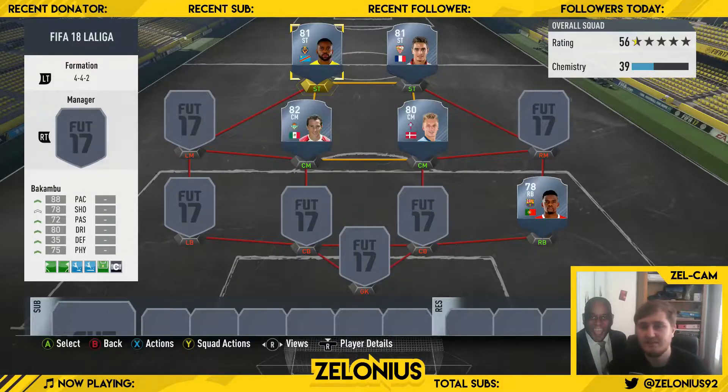Boys, here we are, these are my five cheap beasts for La Liga. We've got Bakambu at striker, Ben Yedder at striker, Guadrado, Daniel Vaz at centre mid, and we've got Nelson Semedo at right back. Some of these might seem more obvious than others. I'm going to go through each one of them and explain to you why I think these are cheap beasts that you need to pick up in your La Liga team on FIFA 18.